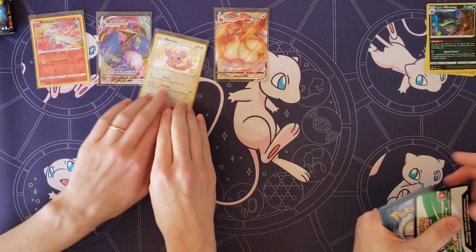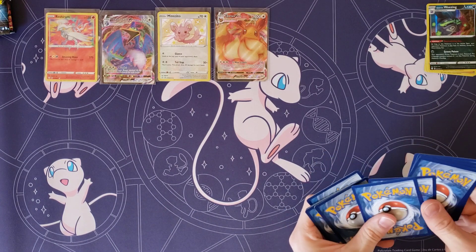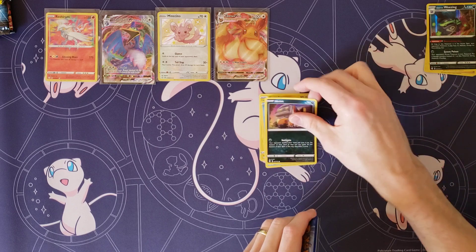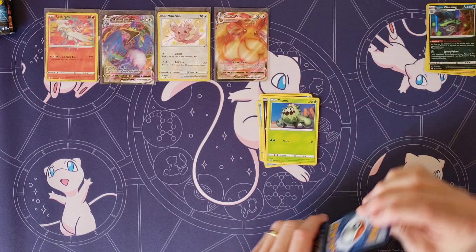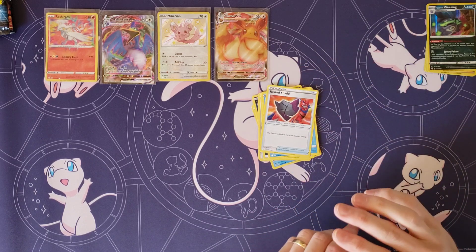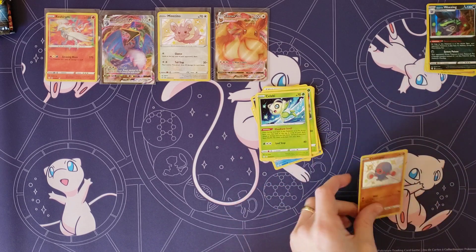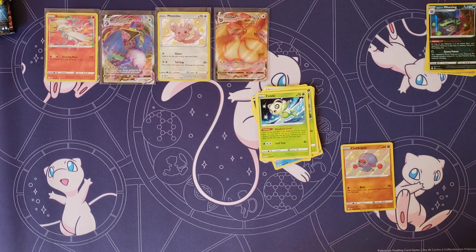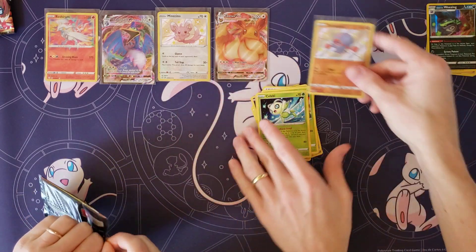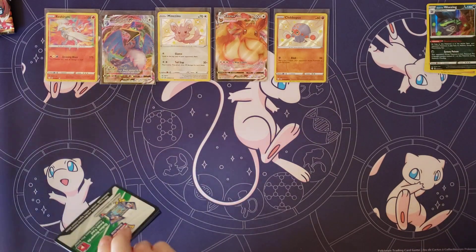Let's switch these around. What do we got here? Morpeko, Weezing, Nickit, Cacnea, Cufant, Darkness Energy, Cramorant, Rusted Shield, Dartrix. My Rare — Celebi. Oh, a Clavacus shiny! There are so many baby shinies in this set. Glad I didn't keep all the shinies for myself. Well, let's hope for at least one full art.